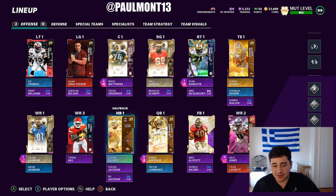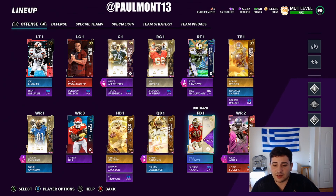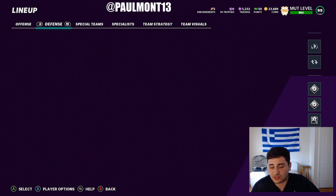99 Zeke Elliott is the best back in the game — I don't care what anyone says. 99 Steven Jackson, very solid as well. And I do want to get this Bo Jackson to a 99 because he is insane too. 99 overall RG3, my favorite quarterback in the game. And 99 Trevor Lawrence right behind him — my second favorite. Mike Alstott — just got him yesterday — 99 overall. This card is a piece. I remember using his 89 earlier in the year and he is a stud.